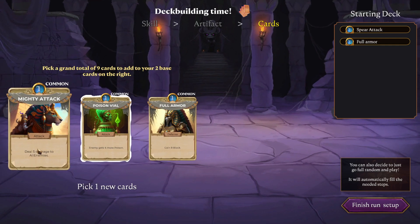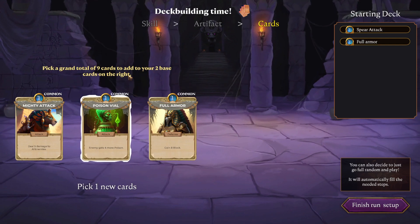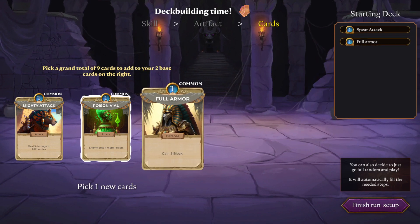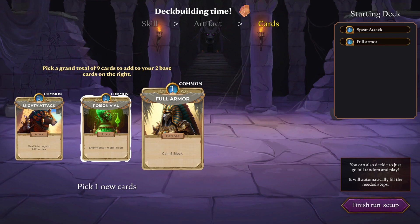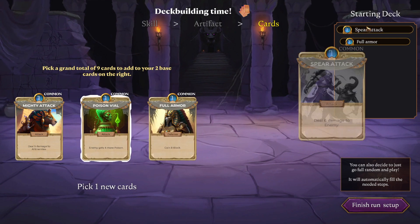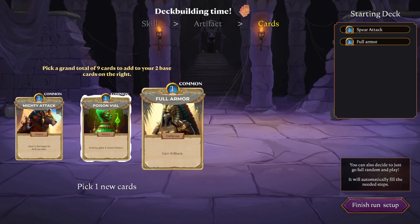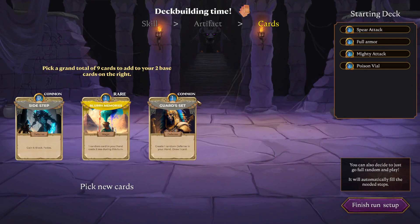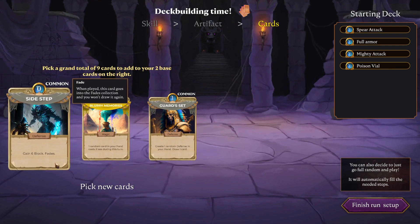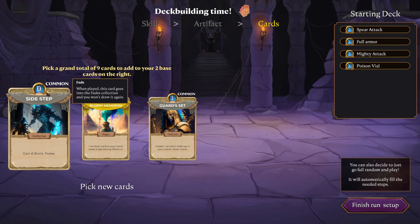Mighty attack — deal five damage to all enemies. Nice! These are colored now — I really like this art style. Let's go with poison. Pick one new card — more block. We have the skill, so full armor. Do we want to go full on block? Maybe — armor up and then let poison do everything else. Mighty attack is technically better than spear attack, while full armor is as good as full armor. Let's go with mighty attack variation. Pick a grand total of nine cards. Different rarities too.